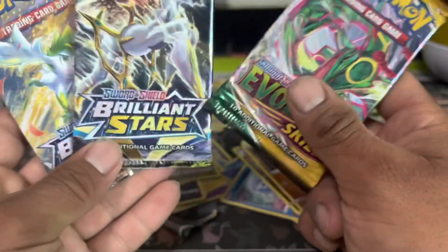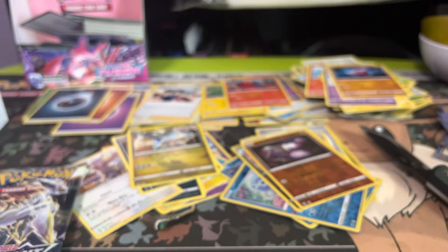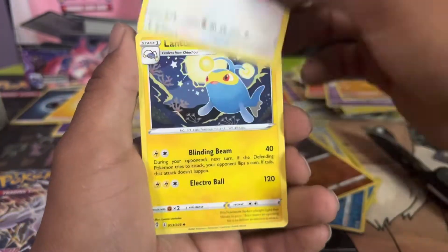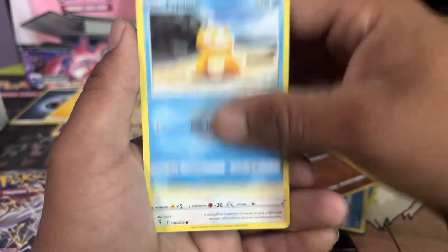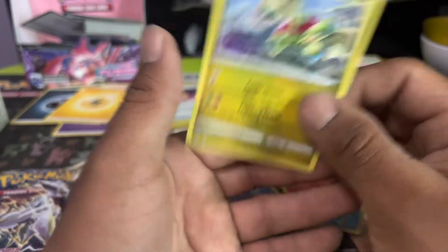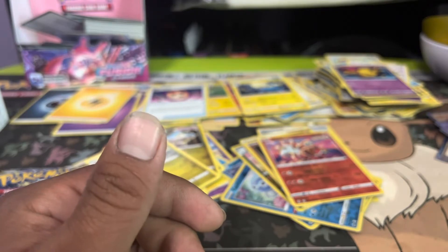Let's hope the Brilliant Stars and Evolving Skies have the sauce we're looking for. We are looking for evolutions out of Evolving Skies — any of the evolutions would do, that would be dope. We got Lightning Energy — does that mean good luck? Come on! We got Fletchinder, Lanturn, Spirit Mask, Hippopotas, Zarude, Psyduck, Rufflet, Drowzee, and a reverse holo. Flapple — come on! Damn it, Flapple, why'd you have to do me like that?